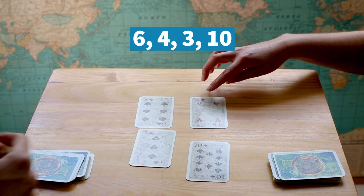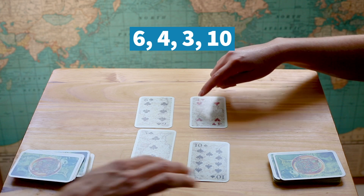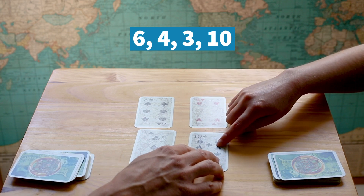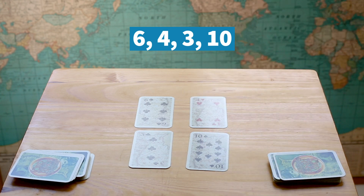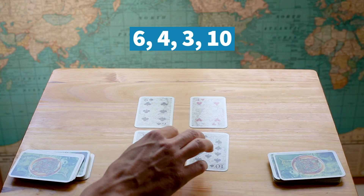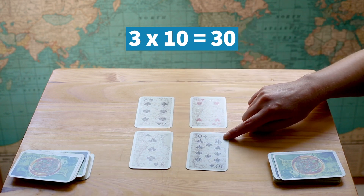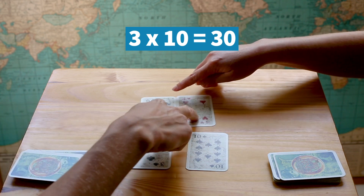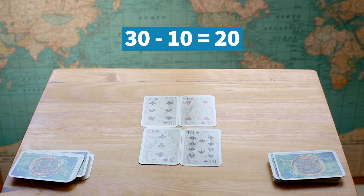That's 10. We can do 6 plus 4 equals 10, plus another 10 equals 20. But we've got a 3, so we can't reach it that way. 3 times 4 is 12. 3 times 10 is 30. Minus 10. And 6 plus 4 is 10, so we can do 30 minus 10 equals 20. Perfect.